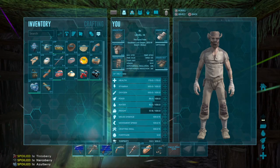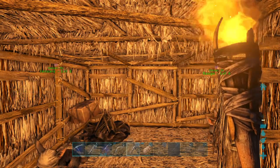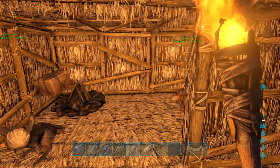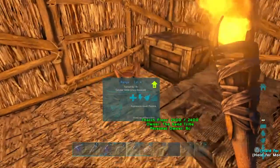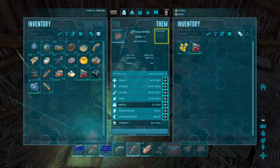Another thing I recommend is have a tent on you if you're exploring, because if a storm happens, tents protect you from everything. So always be aware of that and have a tent on you.